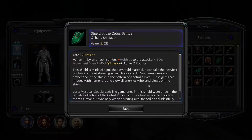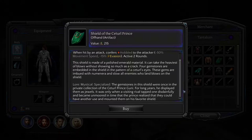Mystical Lore: the gemstones in this shield were once in the private collection of Sitral Prince Gooni. For long years he displayed them as jewels. It was only when a visiting rival tapped one disdainfully and became unmoored in time that the Prince realized they could have another use, and mounted them on his favorite shield.